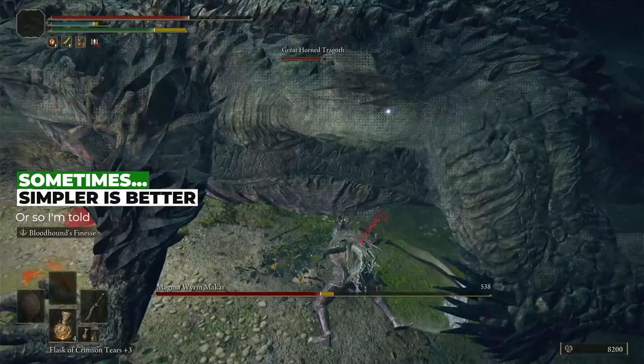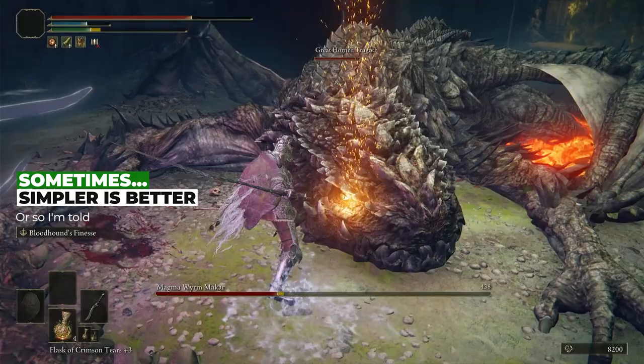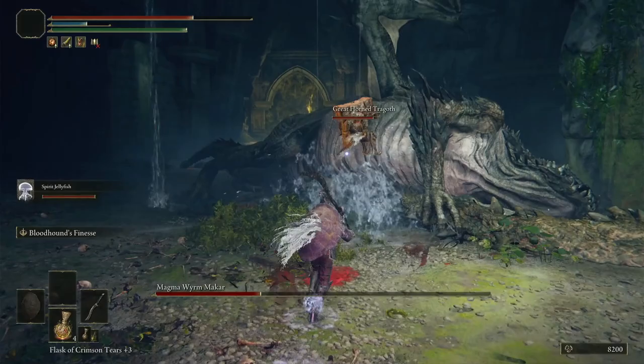But what if you're new to the Souls franchise and just want something dead simple? What if you just want to wear the best heavy armor, carry a huge sword and maybe a shield, and stomp through the game like Conan the Barbarian? You're basically me every time I play Dark Souls 3, because I somehow always end up wielding a two-handed greatsword. So let's do that in Elden Ring as well.